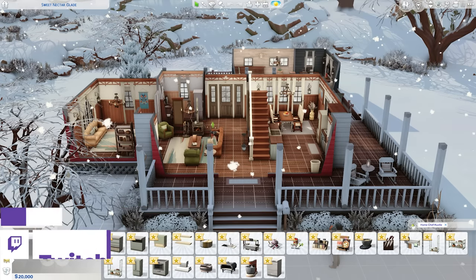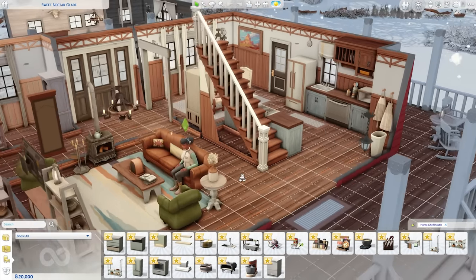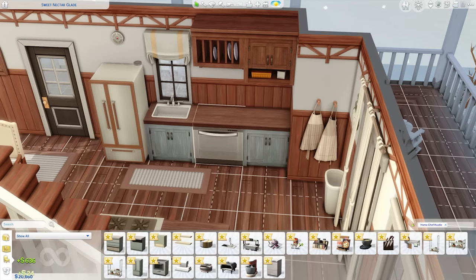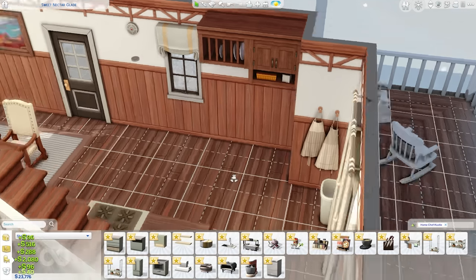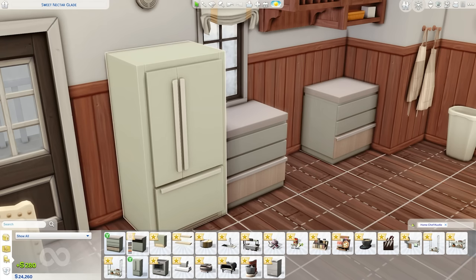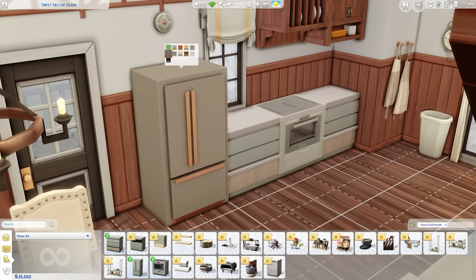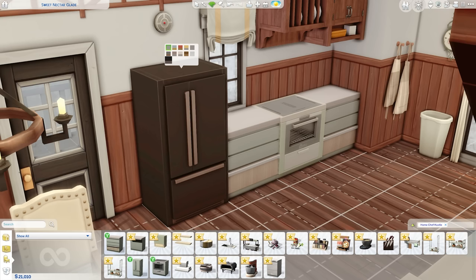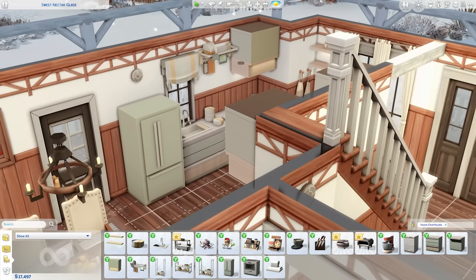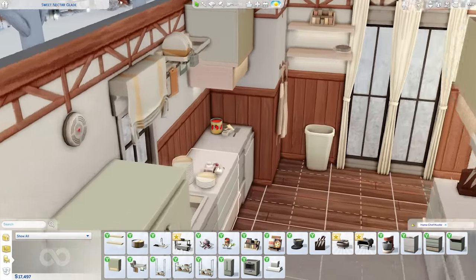We're going to do Create a Sim last. First, we are actually going to jump into some of the new objects and functional objects that come with this stuff pack. We finally have a brand new full kitchen set, so I'm going to begin placing some of these things down here. Comparing the way that objects look now to how they looked years ago, they really have improved. I'm a big fan of a lot of these swatches — most of them are more neutral, calmer colors.